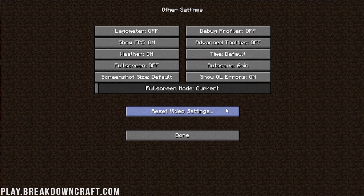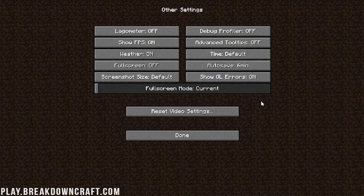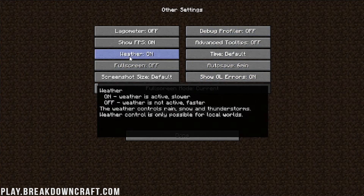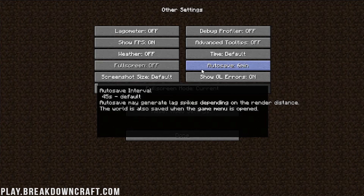In Other: most of this doesn't affect performance too much, but turn Full Screen Mode off — technically the smaller your Minecraft window, the better. Lagometer can be turned on if you want. Show GL Errors: if you're getting a spamming GL error in chat you can turn that off. For the autosave setting on single player: if you're noticing choppy lag every few seconds that's probably the autosave, which defaults to 45 seconds. I'd recommend setting it to around six minutes — you can deal with a lag spike every six minutes.